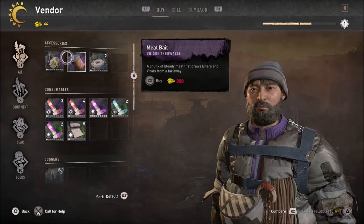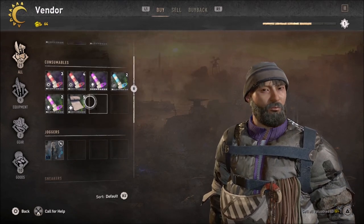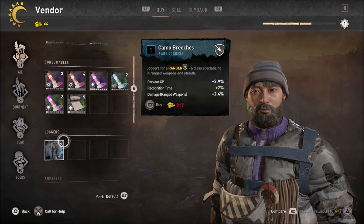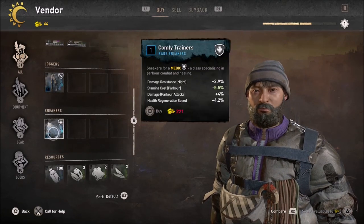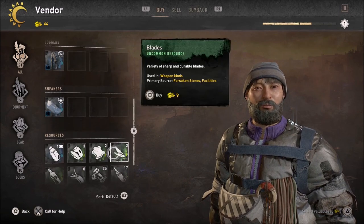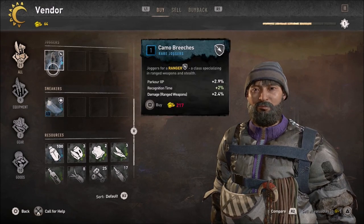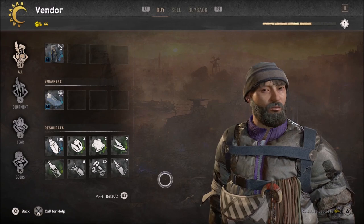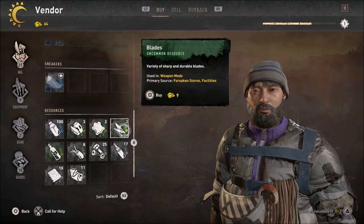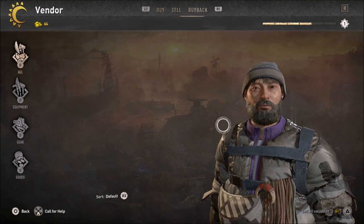Checking the merchant - seems I can buy some medicine, and there are some camo breeches I could get, but my current ones are already better. They don't have any natural stuff I need, so I'm not going to buy anything from them.